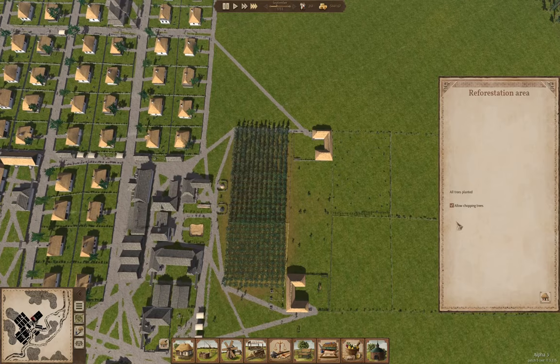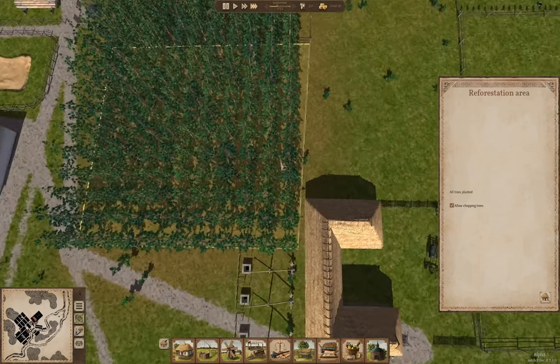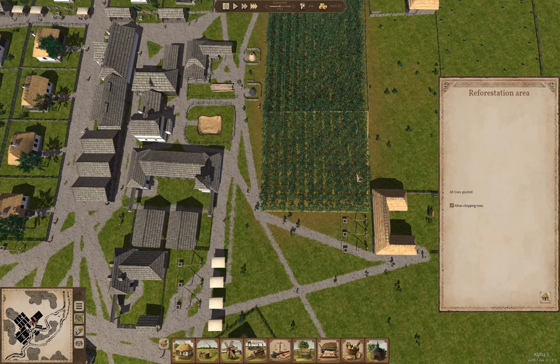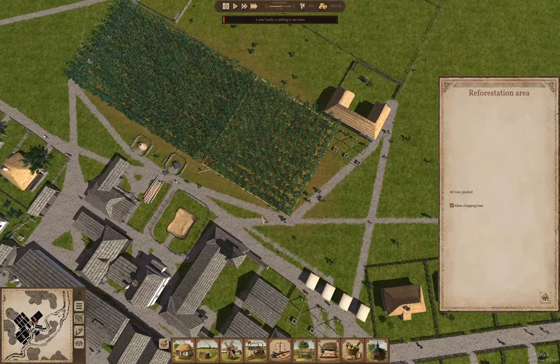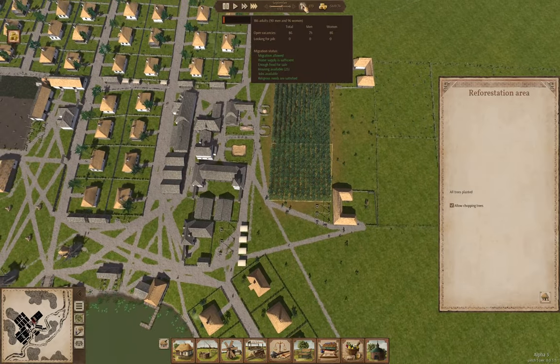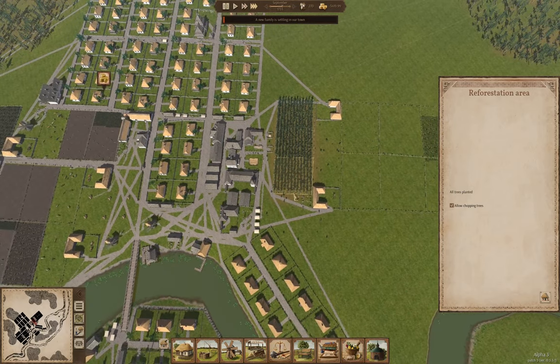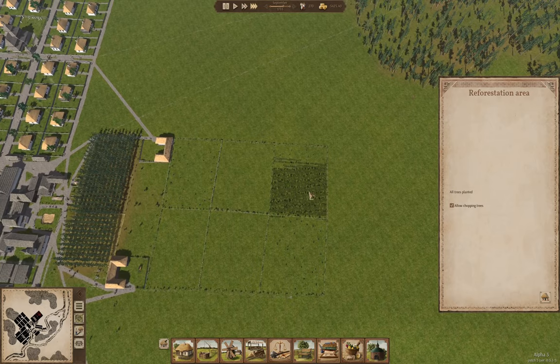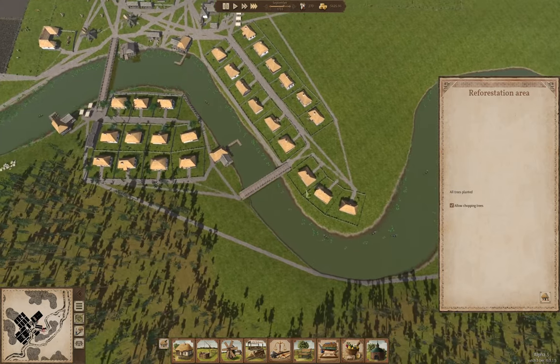The trees there are harvested, so what I'm going to do is allow chopping trees here — they should start harvesting those now. I wonder if he's adjusted it so you can replant the area or if you have to rebuild it again. Our build queue has finished and I'm not sure we should be building anything more for the moment.